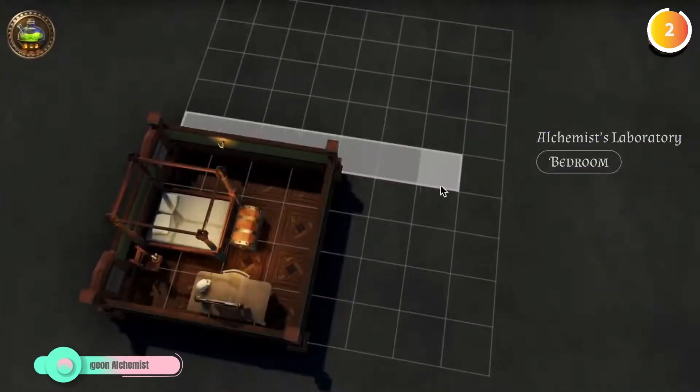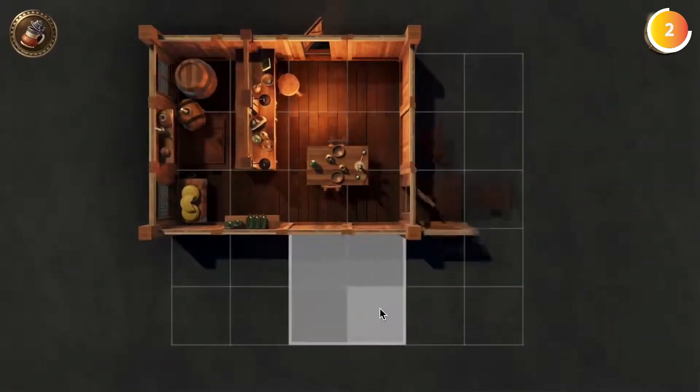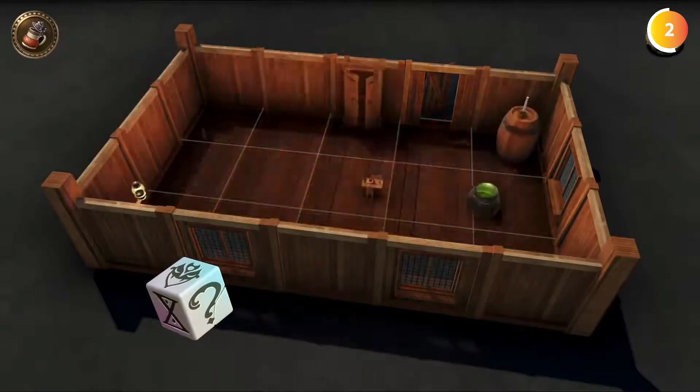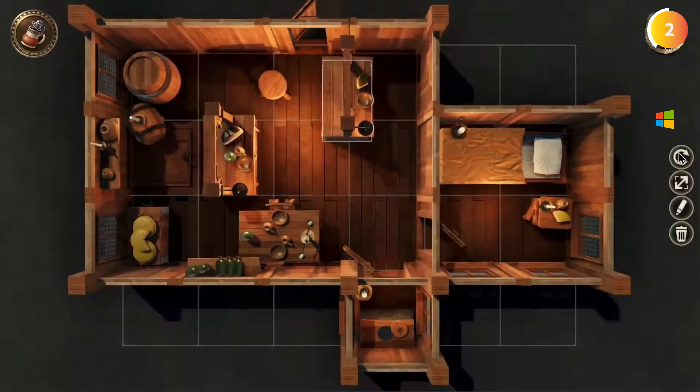Prepare to be mesmerized by Dungeon Alchemist, where AI-powered magic meets your artistic touch. Select a theme, let your cursor dance across the canvas, and watch as Dungeon Alchemist transforms your sketches into breathtaking fantasy maps, filling every tile with enemies and objects.